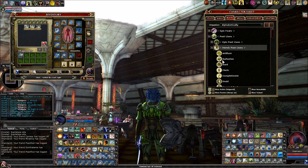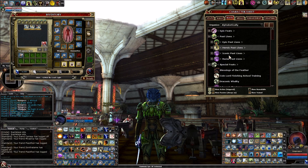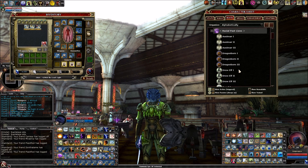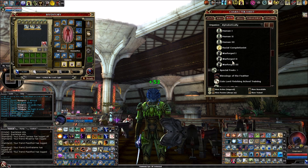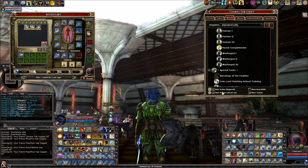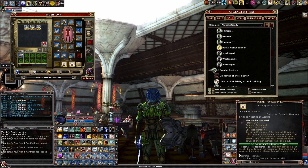I also have plus two from Racial Completionist. The one I just showed you is for doing all 12 heroic classes, but doing all 33 racial past lives — which is a much bigger grind — gets you the auto-granted Racial Completionist feat. It's exactly the same as the Heroic Completionist feat: plus two bonus to all skills and ability scores.